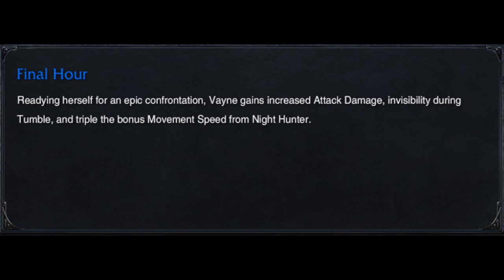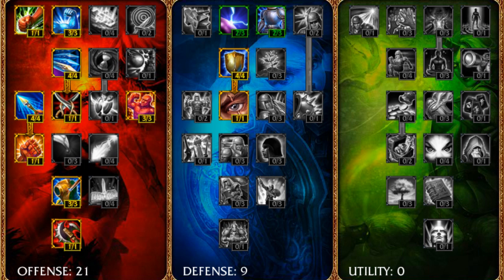And here is her R. She gains increased attack damage, goes a lot faster when she has the spell up, and she also gains invisibility when she uses her Q.